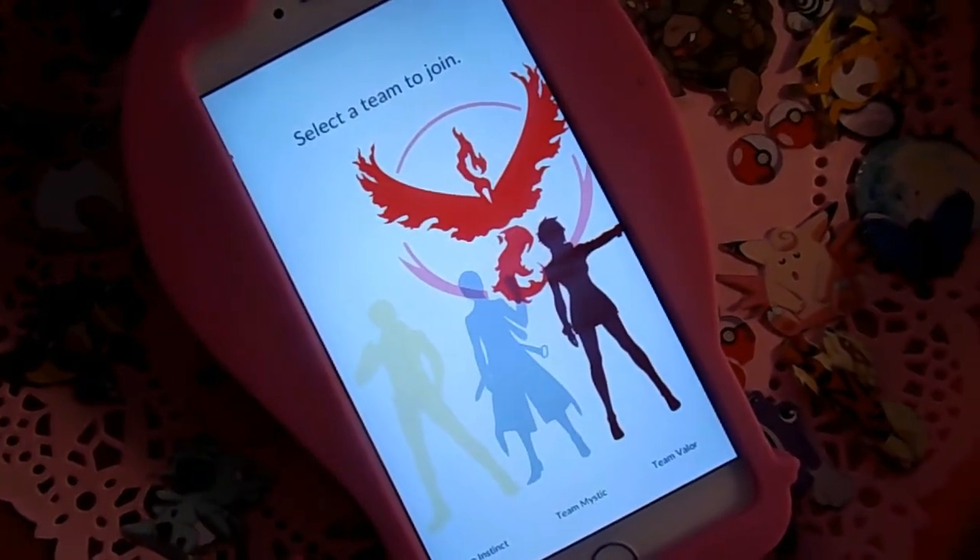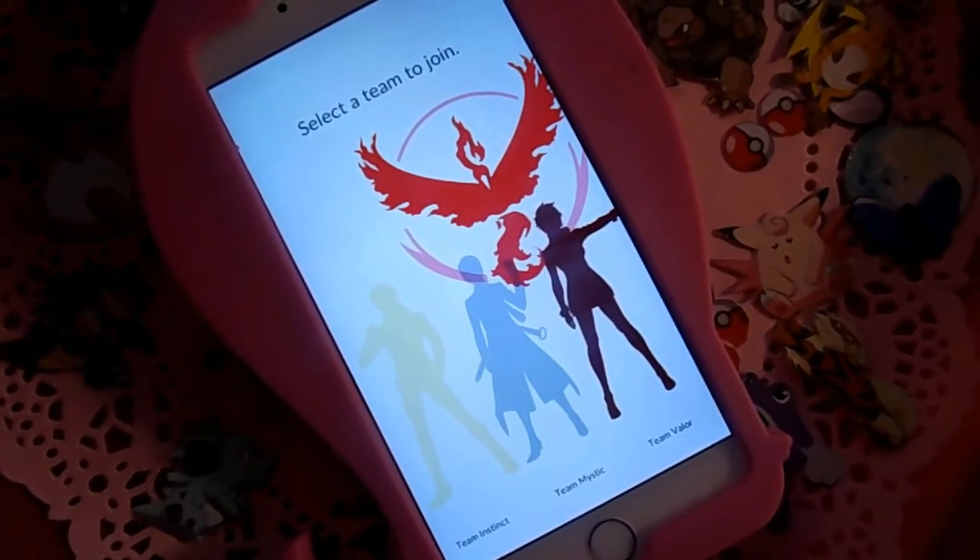Today's look is for all of those who have chosen Team Valor. Members of Team Valor follow the idea that power is the most important element in the Pokemon world. They believe that Pokemon are stronger than humans and want to enhance their natural strength. Members of Team Valor are bold and driven by their passion and the strength of their Pokemon. They are represented through the legendary Pokemon Moltres, whose flames inspire the team's colors of red and is also the inspiration for this look. So let's get started.